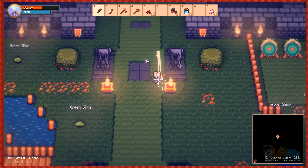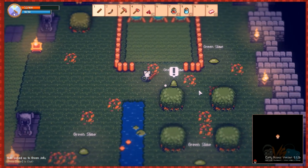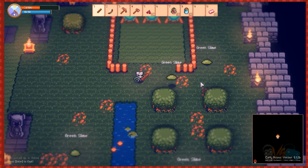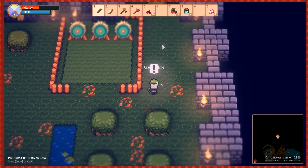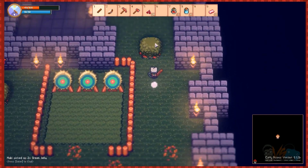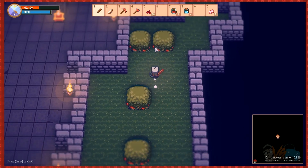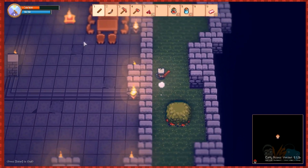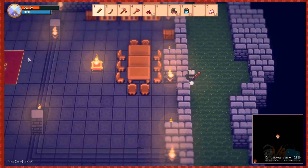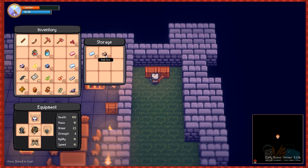Oh, he got me. Archery? Green slimes! Oh my gosh, come on. Okay, there might not be anything here. Dead end — this is a dead end. Oh wait, a treasure room! Oh nice, look at this!